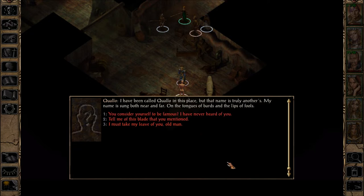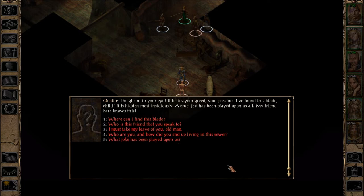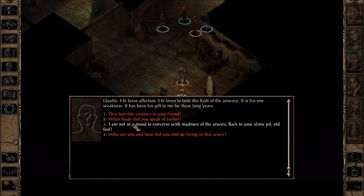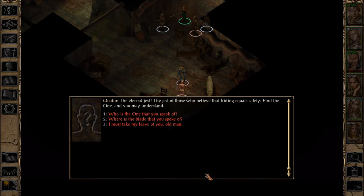Who are you, and how did you end up living in this sewer? I have been called Qualo in this place, but that name is truly another's. My name is sung both near and far, on the tongues of bards and the lips of fools. You consider yourself to be famous? I have never heard of you. I cut a swath across the world above, ere I was cast into the pool to be hidden. When you have found the one, you may understand. The eternal jest — the jest of those who believe that hiding equals safety. Find the one, and you may understand.